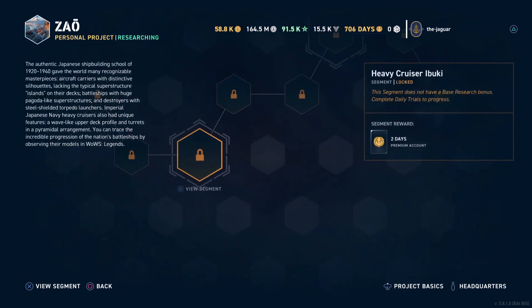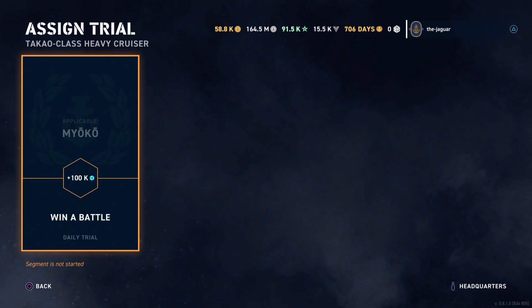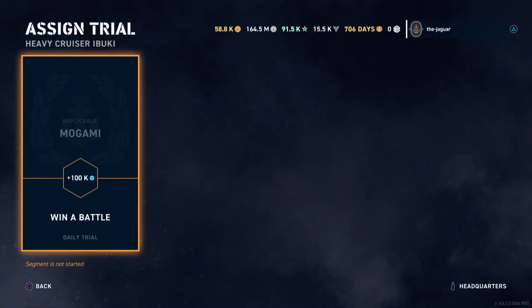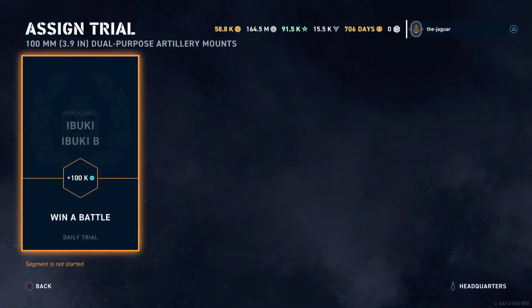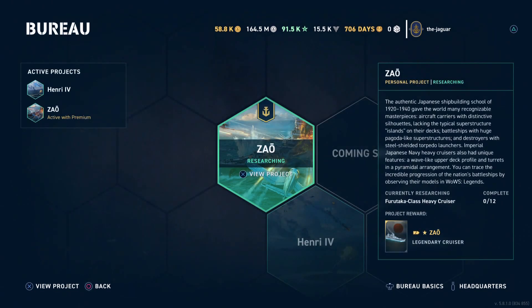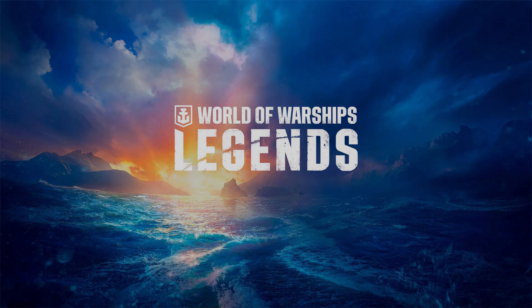The gated segments on four, seven, and ten require the Myoko, the Mogami, and the Ibuki or the Ibuki B. First time I've seen the premium ship as a requirement as well as the standard ship — normally it's just one ship, so I guess that's a little bit of progress. That's it for a very brief overview of the Zao Bureau project. Let me know what you think down below. This is the Jaguar and I'll see you on the high seas. Thanks for watching, and subscribe if you like it.